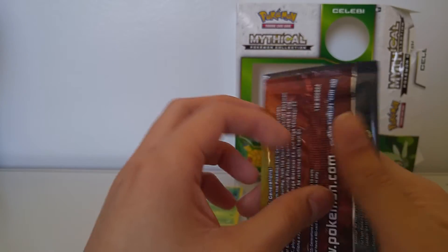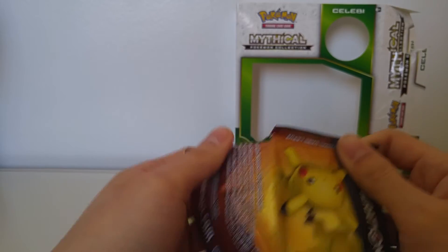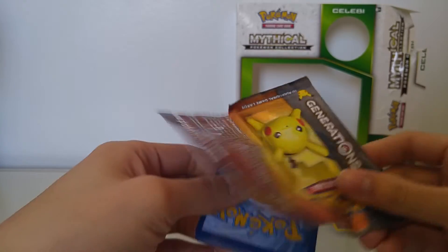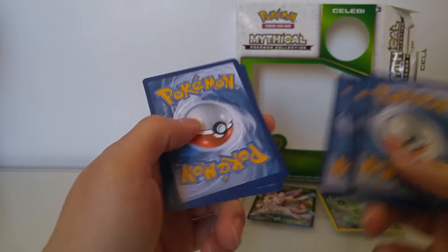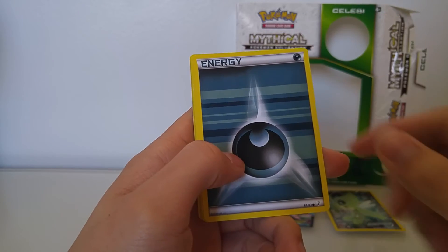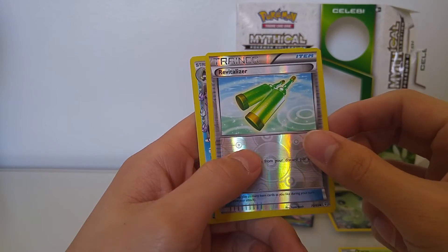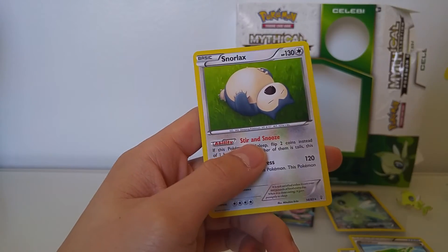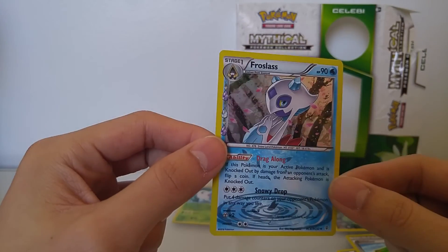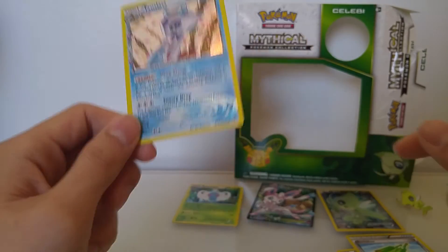And we have the Pikachu pack. Oh man, this is good. I did open a Mythical Mew box and I did not get anything spectacular out of it, so this is extremely cool. Shroomish, Trainer, Trainer, Pikachu, Energy, Slowpoke, Paras, Trainer, Froslass, and Snorlax. So I did get the Froslass holo — Radiant Collection holo — which I don't mind because I like Froslass.